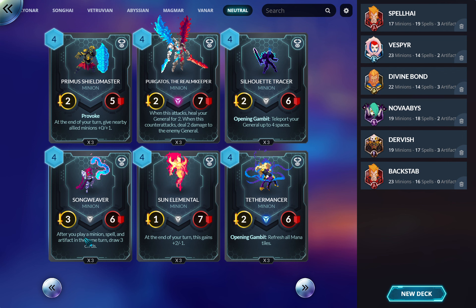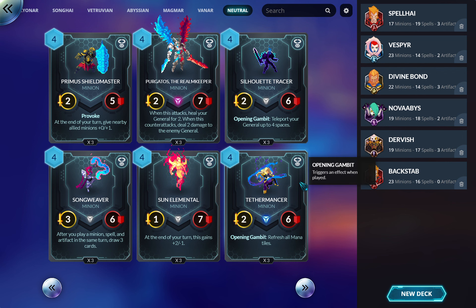This minion-spell-artifact card: maybe Vetruvian, but even then you've got to be low to the ground because drawing three cards plus two at end of turn means you really want to be dumping your hand when you do this. Plus two minus one at end of turn — I don't know. In Divine Bond it becomes a three-six, you make it a nine-six, then you win.